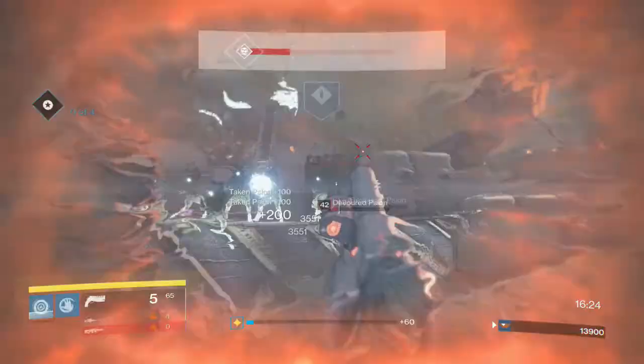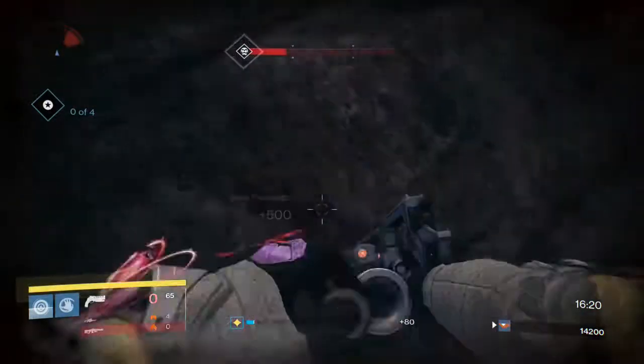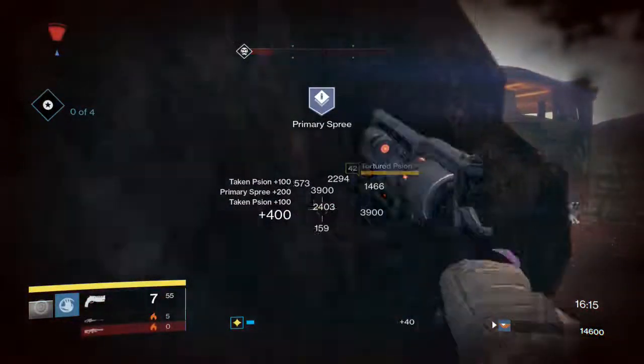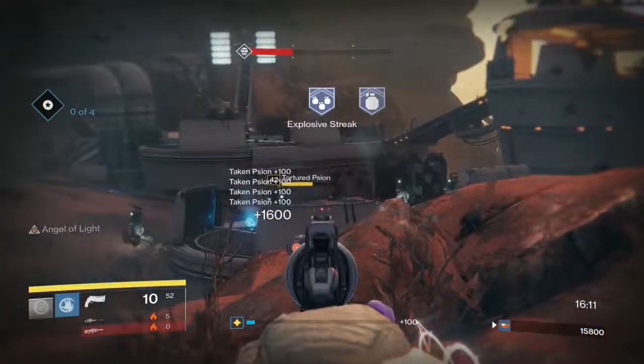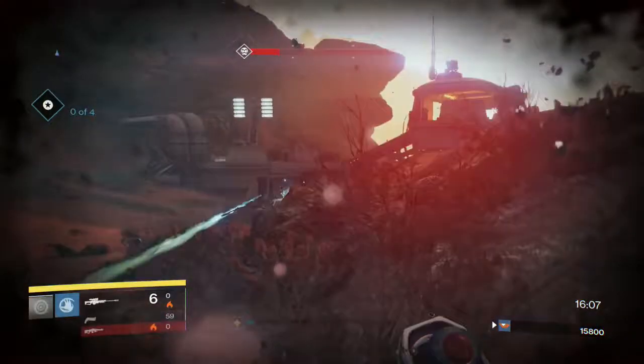The book has a page dedicated to each class: Titan, Warlock, and Hunter. If you main a Warlock only, you're probably going to have all these done. They require things like melee kills in Crucible, super kills in Crucible, reaching level 40, and completing each of the Crucible quests for each separate subclass.